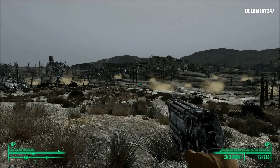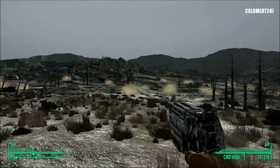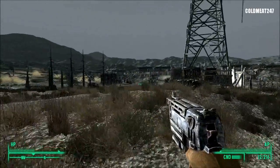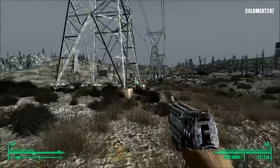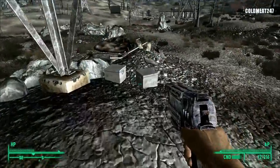Hey folks, GoldMate here. Part 44 of the Game of the Year Edition of Fallout 3. Thank you all for watching. Today we're gonna do a couple of things. This is part 3 of the short series on the Keller Family Refuge quest. So if you're interested in getting this loot, follow this gameplay.